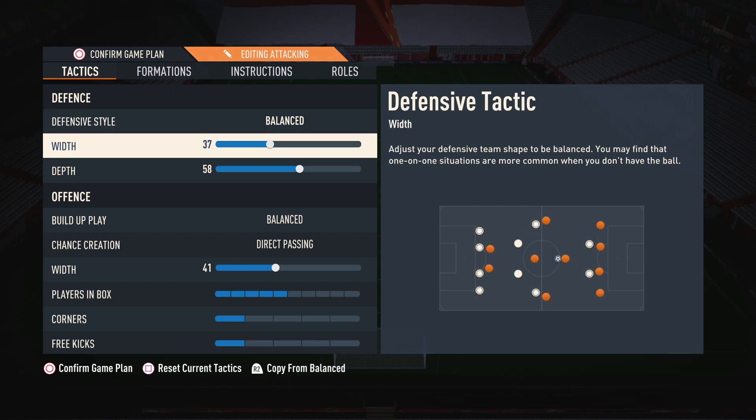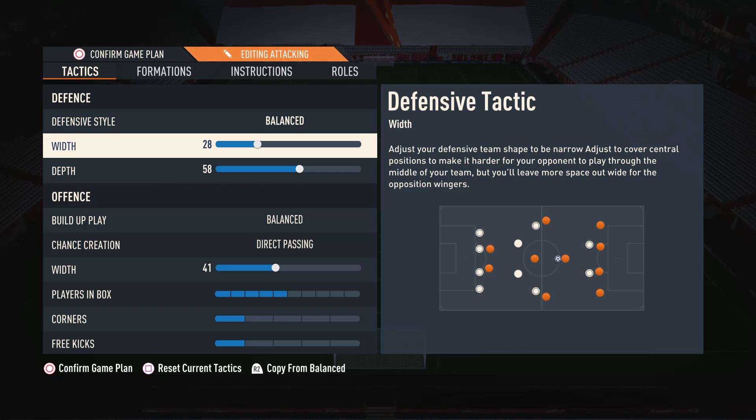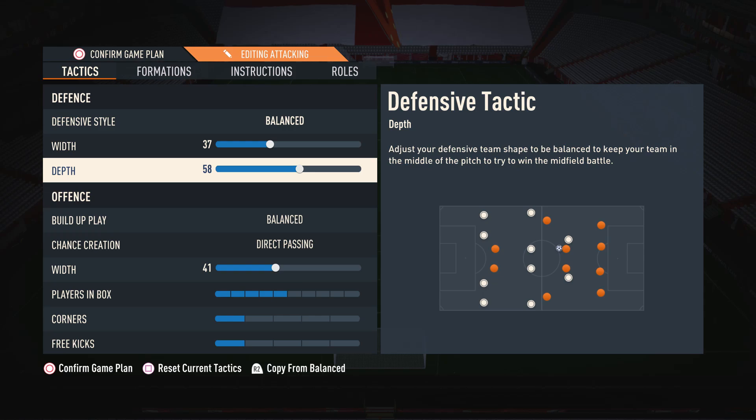Moving on to defensive width, I've got this on 37, but it's not a specific number you need to use. I would suggest anywhere between 35 and 45. The reason I go for 37 is because I want my defense to be primarily narrow and compact, which will stop opponents being able to run right through the middle and stop passing right through us. I don't have it any lower though because it's still important to maintain some natural width to cover the wider areas in case an opponent attacks down the wing.